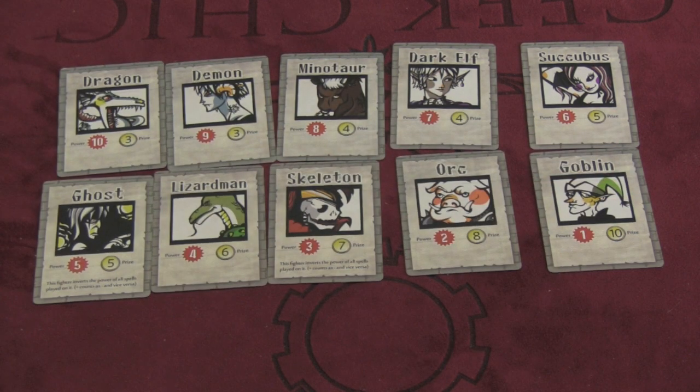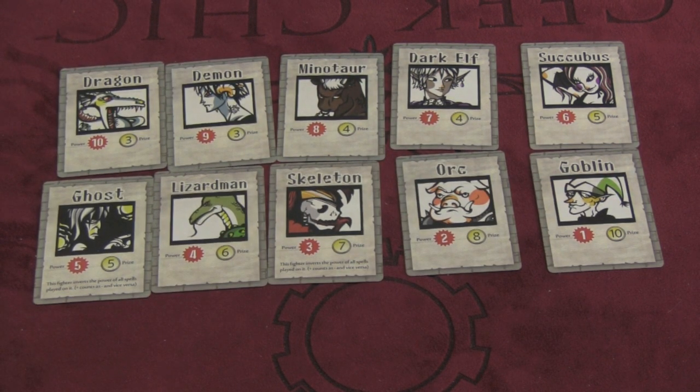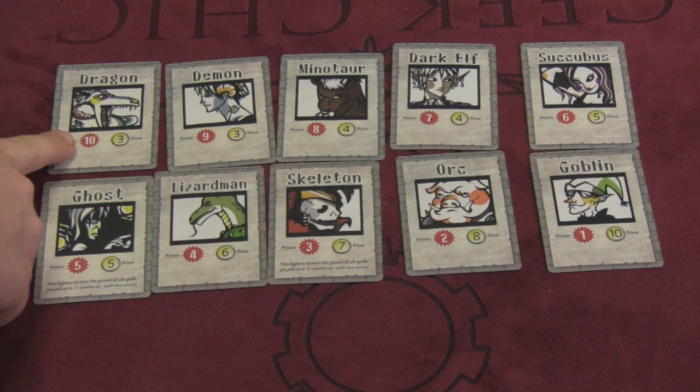First, let's look at the possible contestants that we'll have in the arena. There are ten different contestants, but you're only going to use five of them — you shuffle the deck and draw five randomly. Each one has a starting power, so you can see the dragon's power is ten.